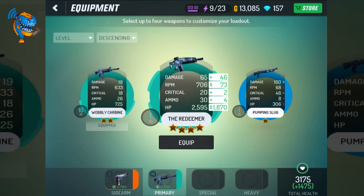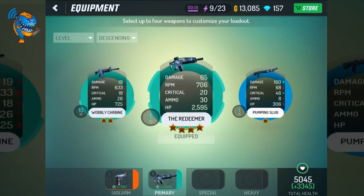Look at the damage difference compared to the Wobbly Carbine: damage increase of 46, RPM increase of 73, critical increase of 2, ammo increase of 4, and an HP increase of 1,870. It's staggering — and it's only level one. We're certainly going to ditch the Wobbly Carbine.